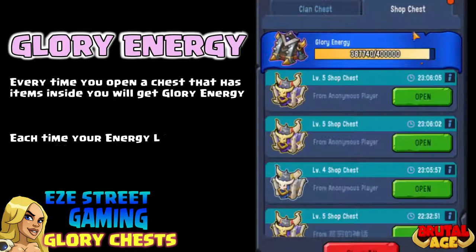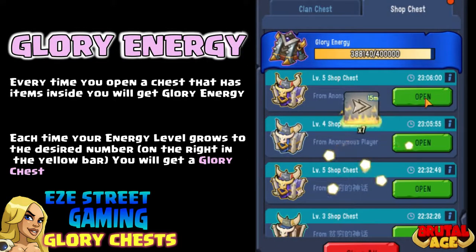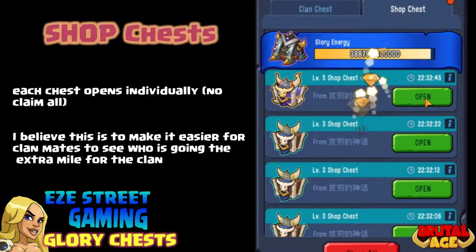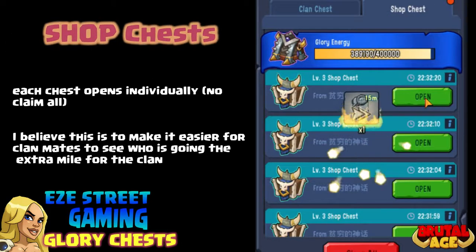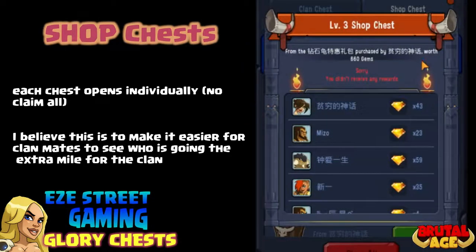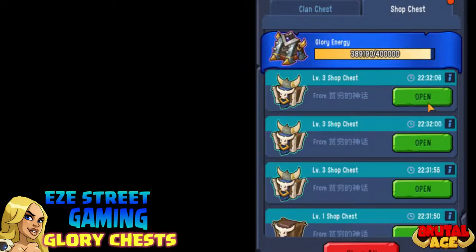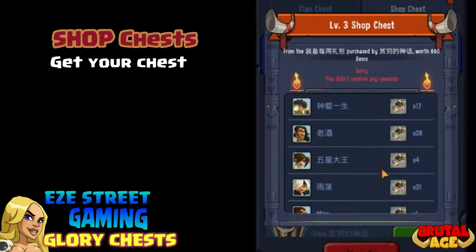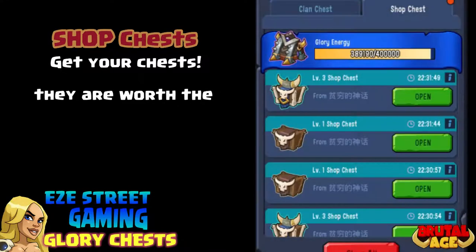All you have to do is collect chests with energy in it and you'll get Glory Energy for it. The Shop Chests you have to individually collect, and I think that's because they want you to see who's been helping out the whole Clan. There are a lot of different Clan Chests with a lot of different stuff in them — you might have to click that bottom right little button a bunch of times to get through the ones you've missed.